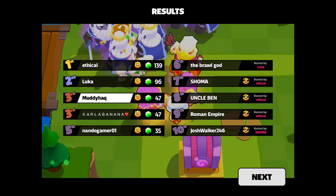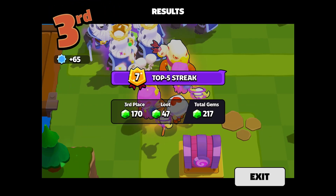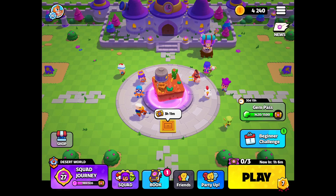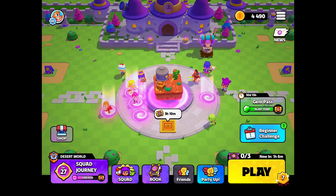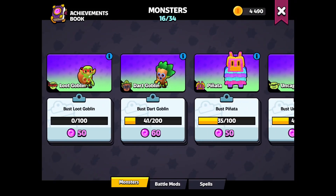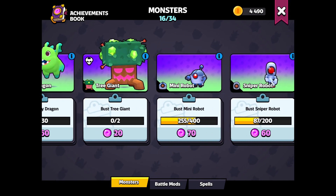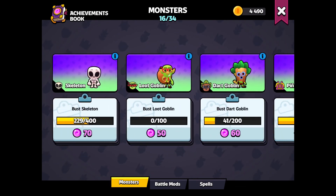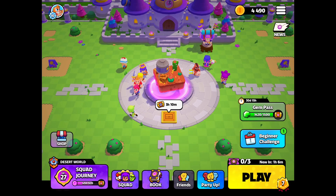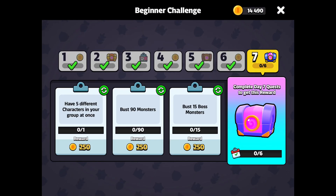I got third, not as much as I hoped, but in the beginning you saw how many ghosts I had. If I would have picked a Primo instead of getting more Bows, I could easily have gotten first. If you want to grind collecting monsters, you should use Bow because Bow can very easily kill many monsters — so making a giant army of Bows and just going straight to the monsters, you can easily grind through it. That's all for this video — subscribe and see you next time!